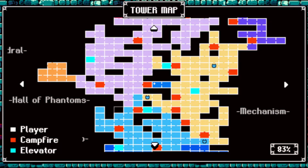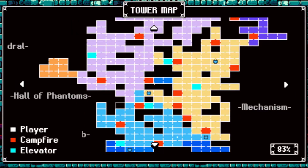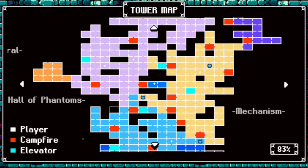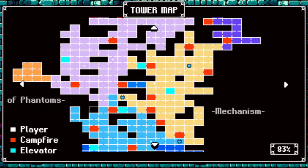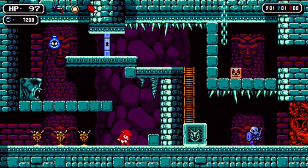There's actually a little side secret passage that's basically just a shortcut back to mechanism. There was nothing else in there — just a skeleton in one room, and another room you just walk through to the other side. Either way, we have the blue key door now. Hopefully we don't need another one.